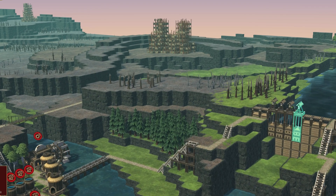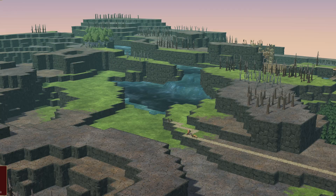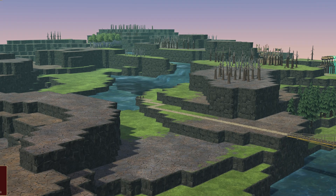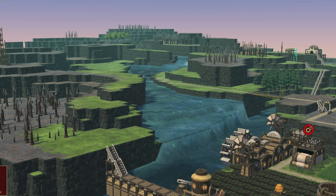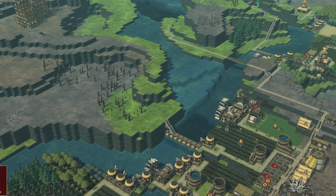If we zoom over here, we can see that we've redirected the water down this other direction. As it speeds up, you can see the green areas of fertile land expanding as the water flows through the new direction. Now let's quickly jump into the game and see some of the mechanics in action.